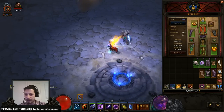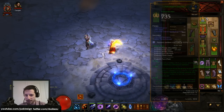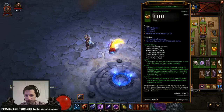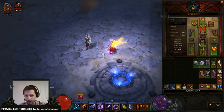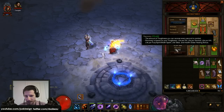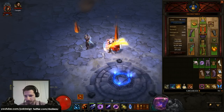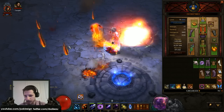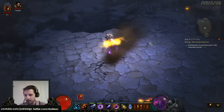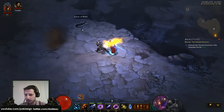Alright guys, so as you can see I have the Firebird set on here. It's not the best and most fully optimized set because I still have some Tal Rasha pieces on. I'm just basically getting the 6-piece set the best I can. I got a quick basic fire build here with the skills that I have. I got Serpent Sparker for 2 Hydras, Fire Blizzard, and Fire Black Hole, so that we can quickly use the Firebird set to see if we can find the Firebird's Dungeon in patch 2.4 here on the PTR.